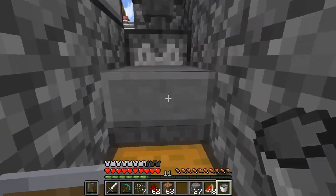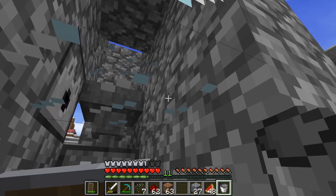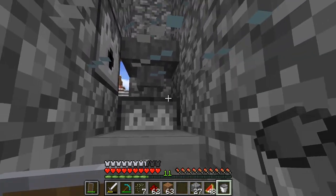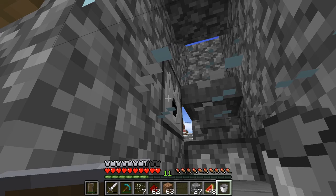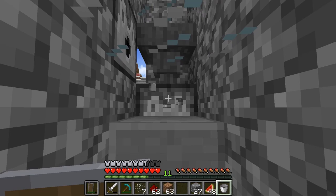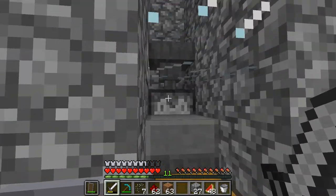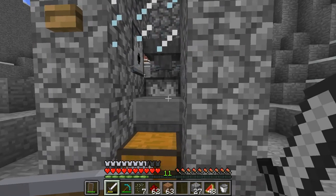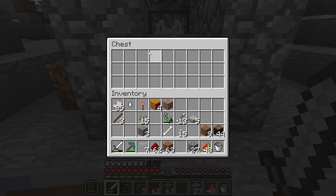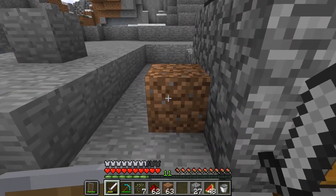Putting a half-slab here makes sure that when the chicken grows up it'll get cooked by the lava but the babies are not going to get burnt up at all. Plus you can still have items drop through here. I left a gap in case this gets clogged up and isn't doing its job - I can always come in and just whack away, or use it for a quick XP thing. This will also give us some feathers which will be good for getting arrows.